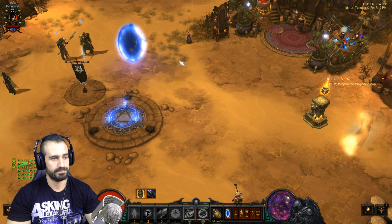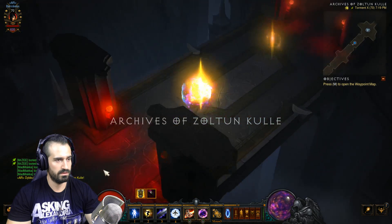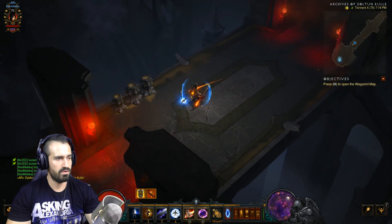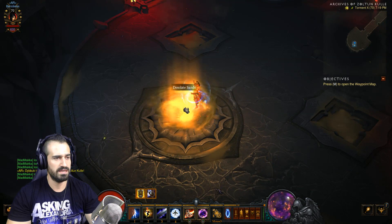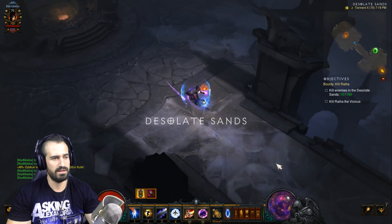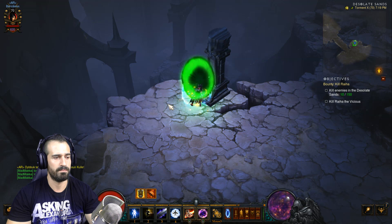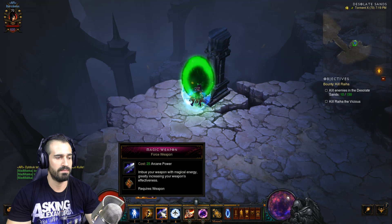That's it for preparation — we're good to go. Head to Act Two, Archives of Zoltan Kulle, and head all the way down until you reach the Desolate Sands. Enter the Desolate Sands and head down again — you can see on the mini-map the set dungeon portal is right there. Double check everything is deactivated: no armor, no Force Weapon.